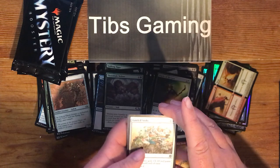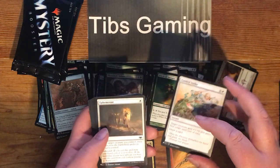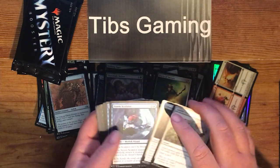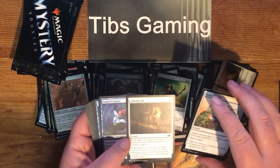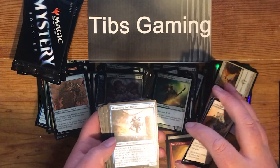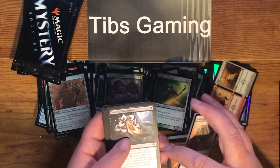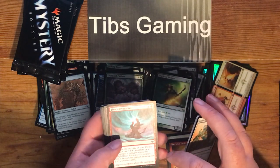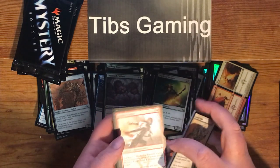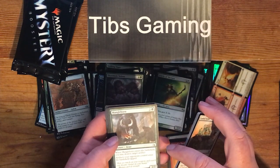Guided Strike. Ephemerate. Storm Sculptor. Monastery Loremaster. Scuttle in Death. Touch of Moonglove. Fierce Invocation. Bomber Core.